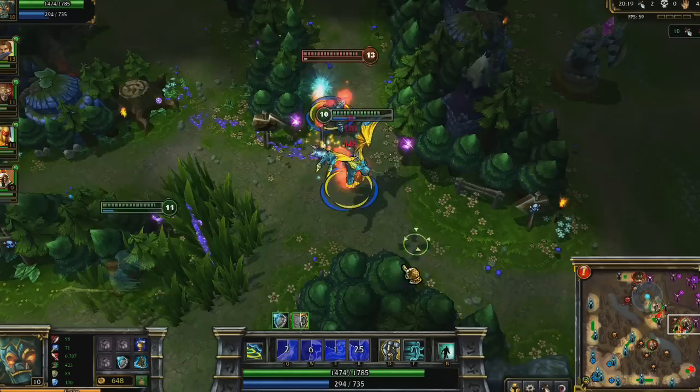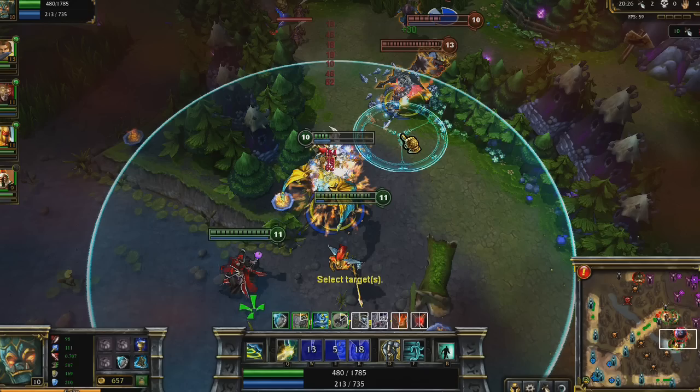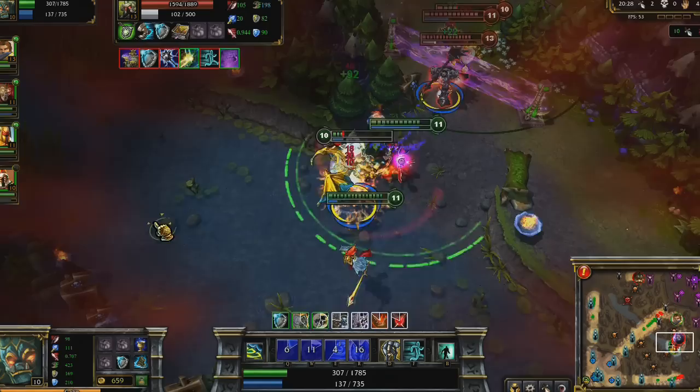In the enemy jungle, I pull a lot of attention. I send out Righteous Gust right before I get stunned, letting me run away very quickly. After soaking up Malzahar's and Mordekaiser's ultimate, I toss Resolute Smite onto Zilean as I leave.